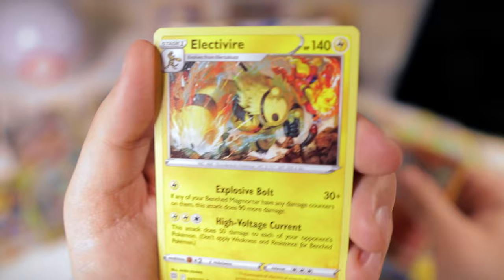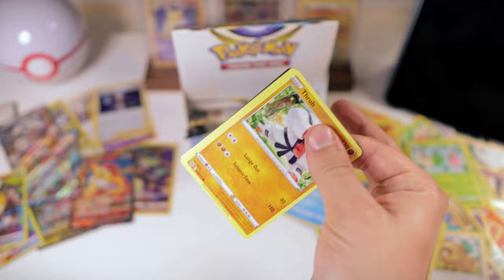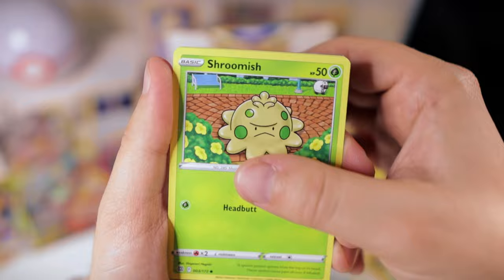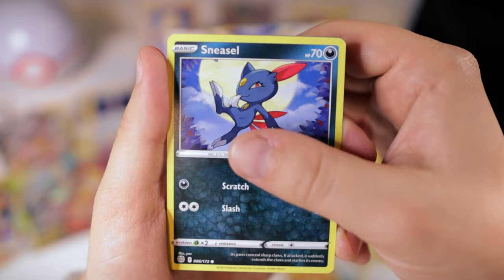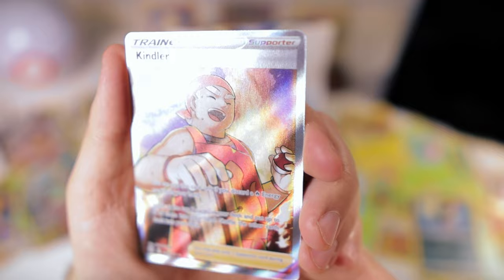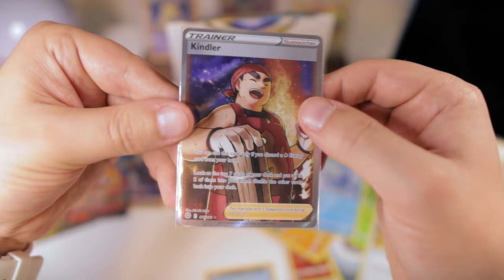Metal Energy, Hunting Gloves, Weavile, Shroomish, Piplup, Turtwig, Sneasel, Hawlucha — ooh, there we go, we got a Full Art Trainer! Kindler — a little Kindler. I'm not always the biggest fan of full art trainers personally, but it's something.